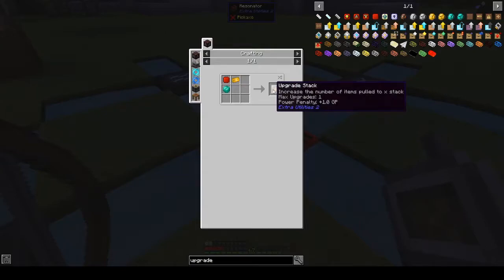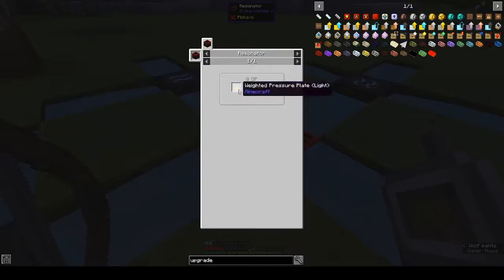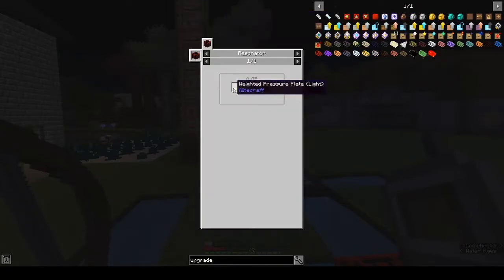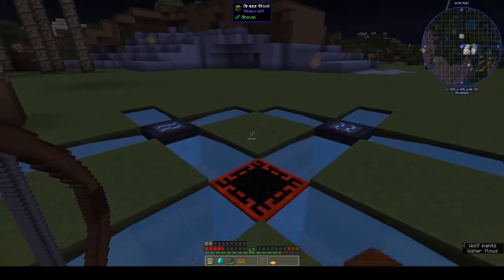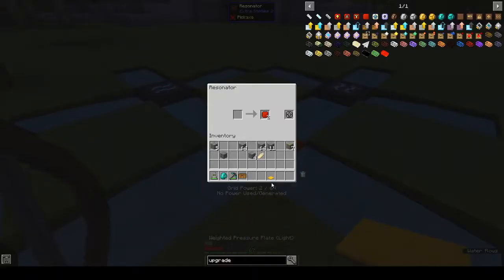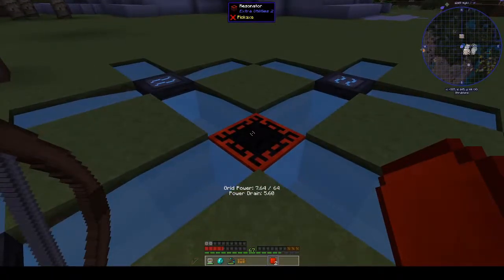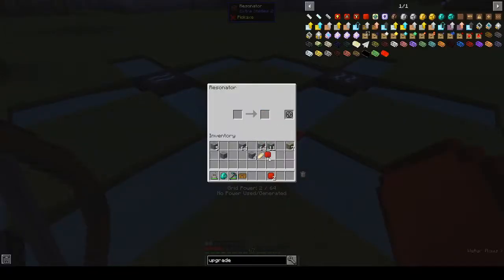To make Upgrade Stack we need an Upgrade Base. To make the Upgrade Base you need a weighted pressure plate in the resonator. I've already made some upgrade bases but we can do another one. There you go - we've got a weighted pressure plate, already got two in there but it's working. We'll just wait for it to finish - there you go, we've got an Upgrade Base.